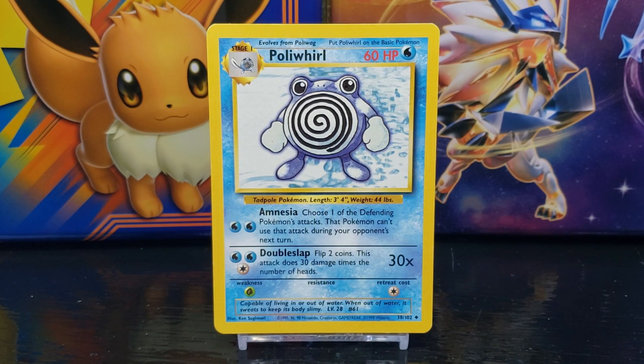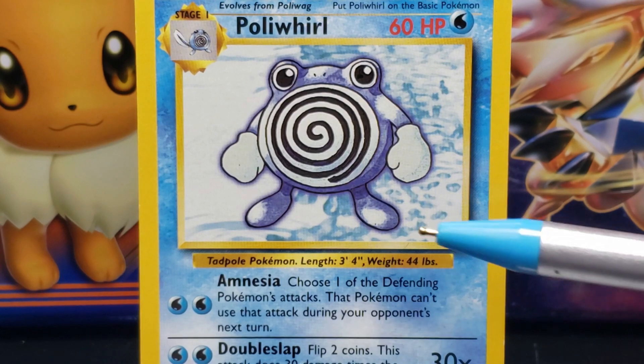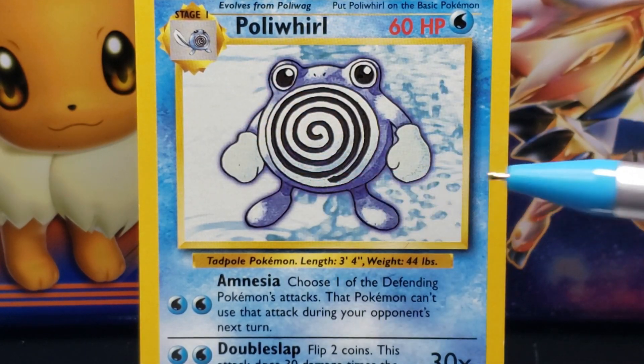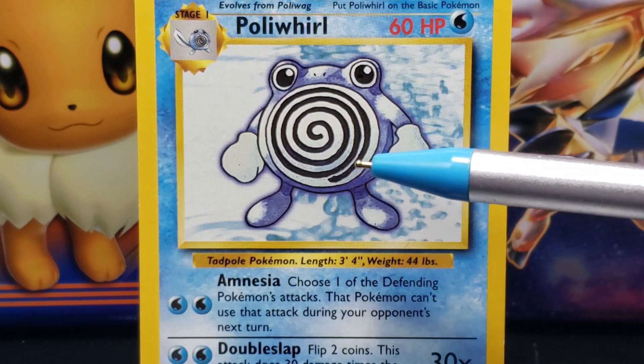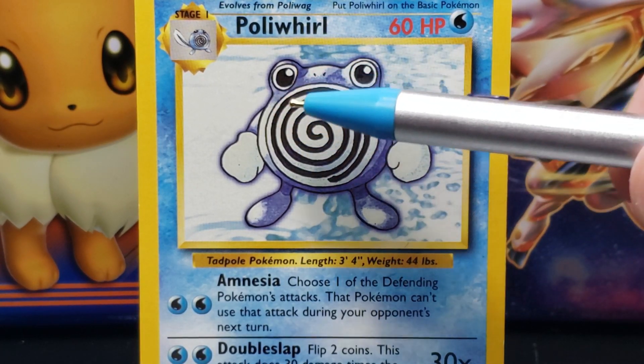Speaking of the illustration, let's take a closer look. The illustration features drawn artwork of a dark blue circular frog-like creature. Poliwhirl is standing on two feet with its arms at its side. It consists of a mostly round blue body with two big round eyes with large black pupils protruding from the top of its head. In between Poliwhirl's eyes are two small black slits for nostrils. Below the eyes is a large white circle encompassing the center of its blue body, inside which is a long black line that swirls counterclockwise to the center.